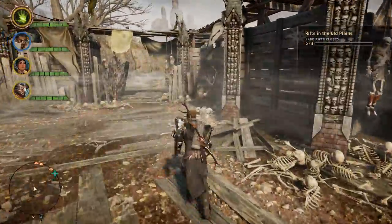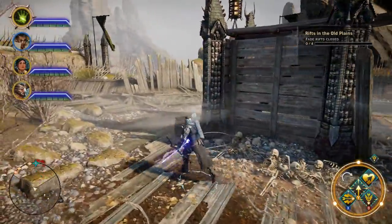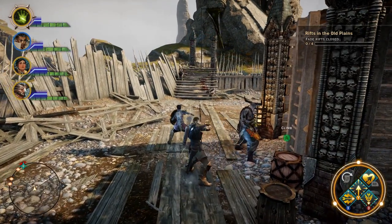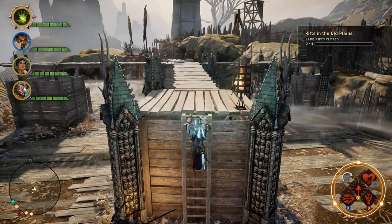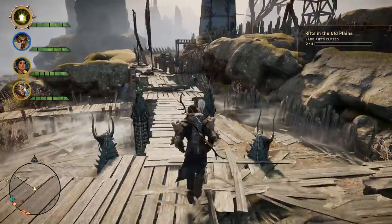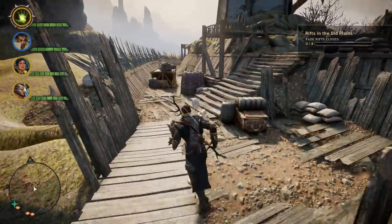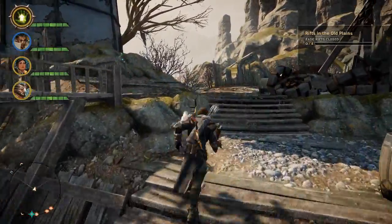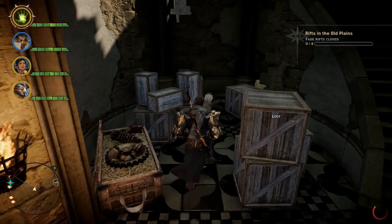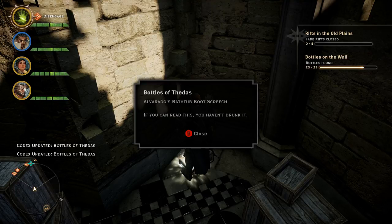hang a right. And when you get to the other side of this, you're going to find a ladder. Kill off these bad guys real quick. Head up the ladder, and walking across here will give you access to that tower. Head up these stairs, and up inside the tower, back here on the left behind these boxes on the floor, you will find your next bottle of Thedas out in the Exalted Plains.